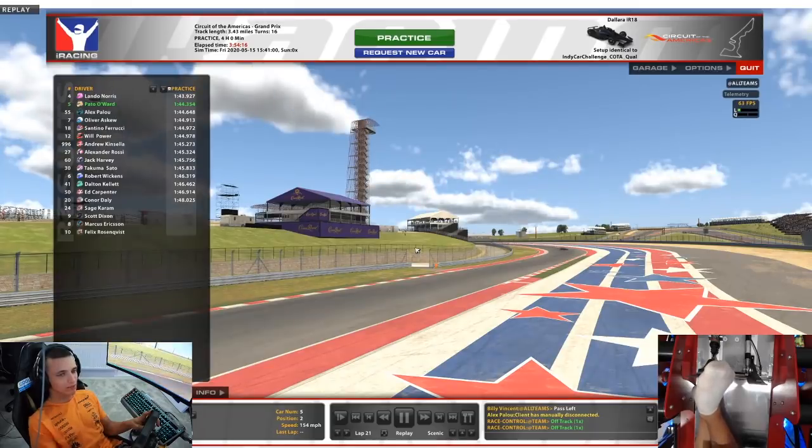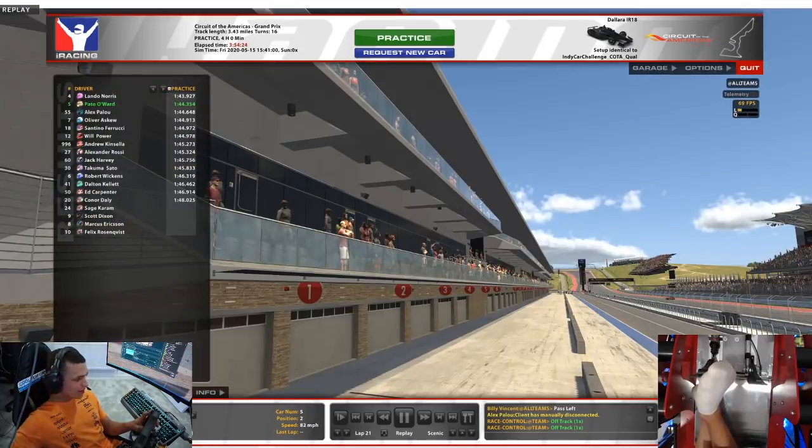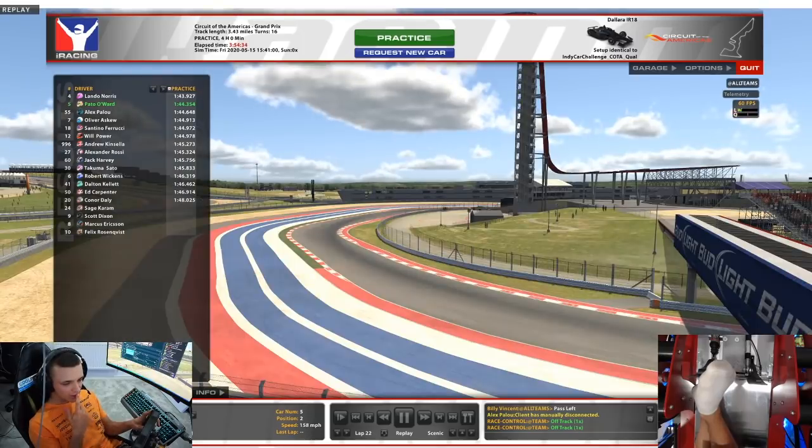Slow speed is better on lap 1. The limitation on the second lap at low speed is that it's just very snappy — hence the spins. It's very peaky grip: really good, but if you go a bit over you just spin. It's also super easy to lock up.